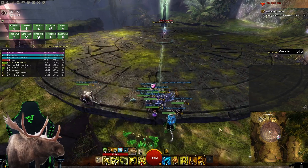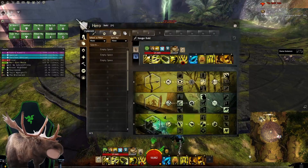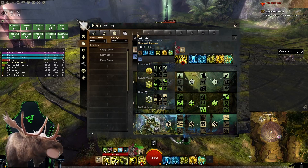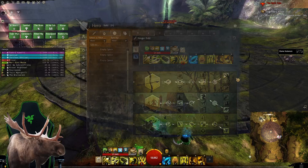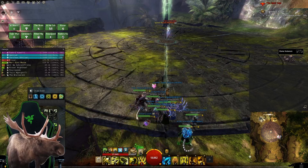The trait is Verdant Etching in the middle row of druid. Sorry, I'm having trouble tonight - here I can just do this. Here is my druid build. Yeah, I already have those.